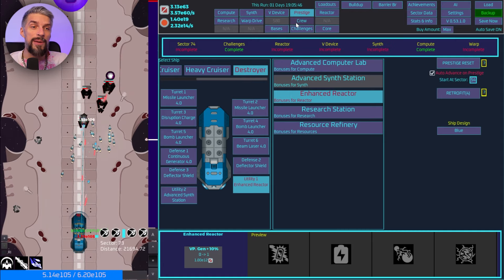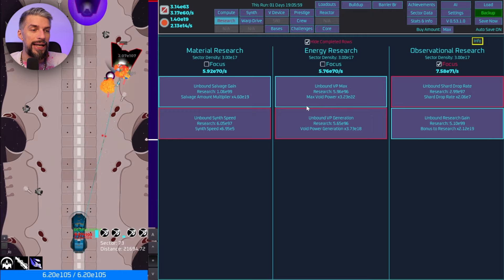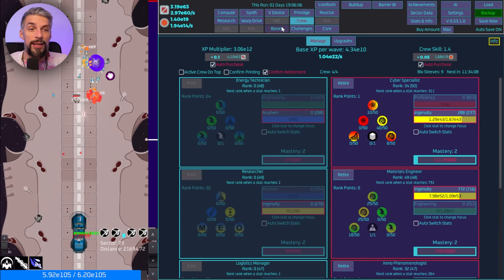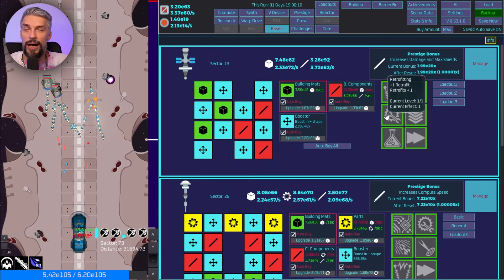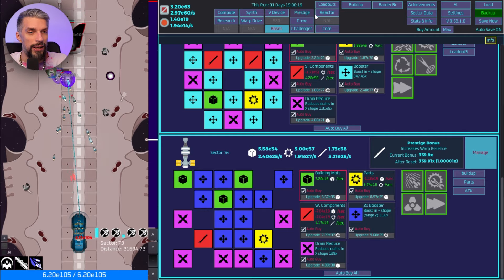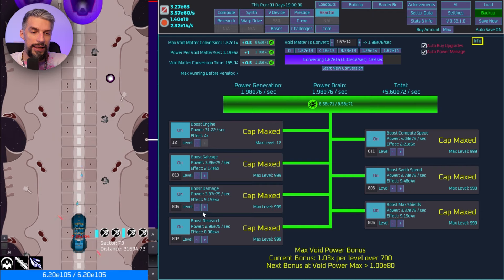I was stuck at sector 70 for a while, but then I decided to do several important things that pushed me forward drastically. I worked on the research, my bases are up to speed with all upgrades available, and most importantly we got this uncapped power boost — you should have it by this time as well. That allows your reactor to do crazy things.